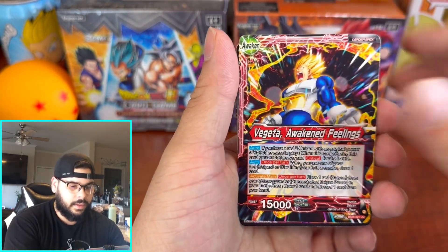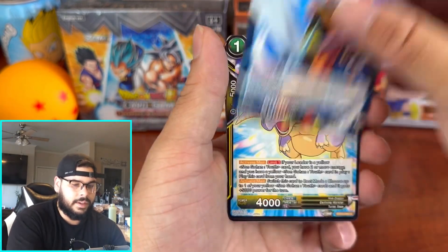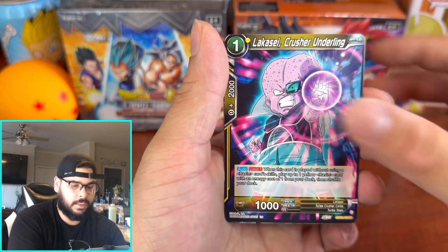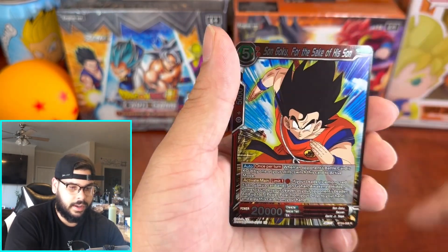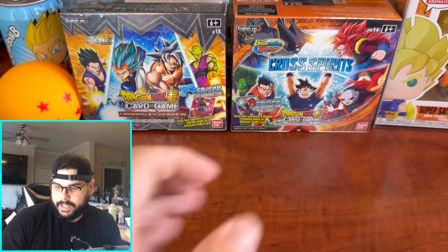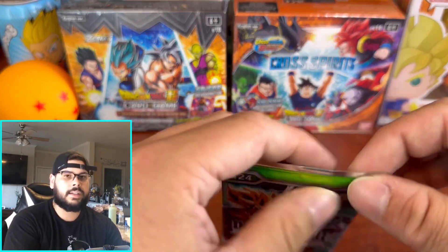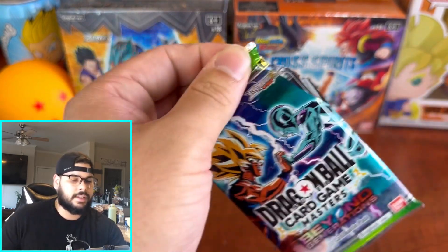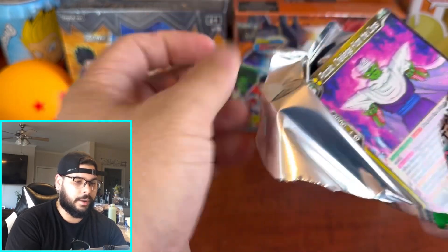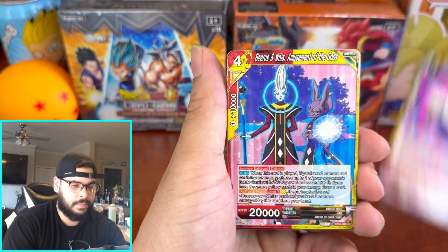I wish they would have just tossed in another SPR. The least you'll get in a box is two SPRs. I wish they had done a little bit more — like guaranteed an SLR or something. They should have just guaranteed an SLR and then made the bigger SLRs have a lower hit rate. Alright, let's see — we got Piccolo and Beerus.